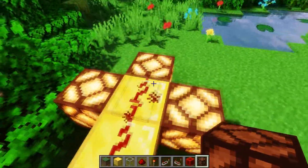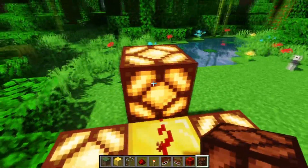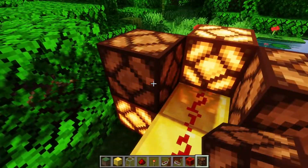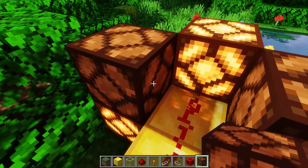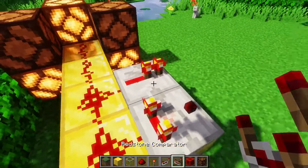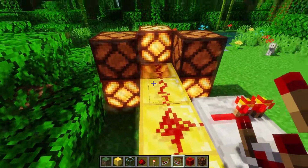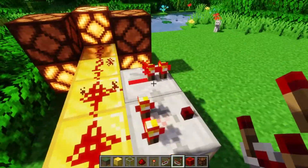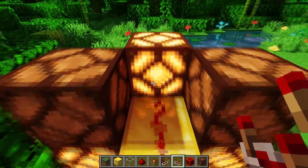The dust also powers any block that it's facing into, so in this case this lamp right here the dust is powering because it's facing into it, whereas these two blocks are not getting powered because the dust isn't facing into them. This also goes for any components that force the dust to go into them, such as repeaters and comparators — it's just these force the dust to go into them, which is why we can do it on the side rather than at the end.